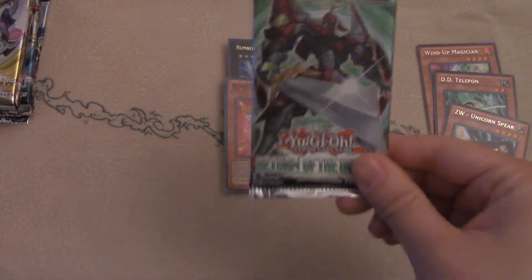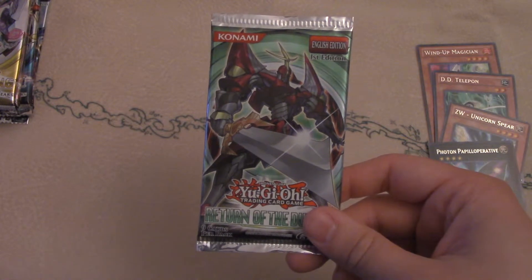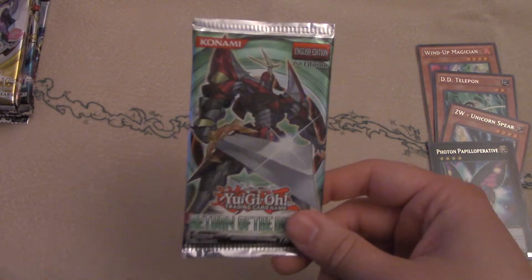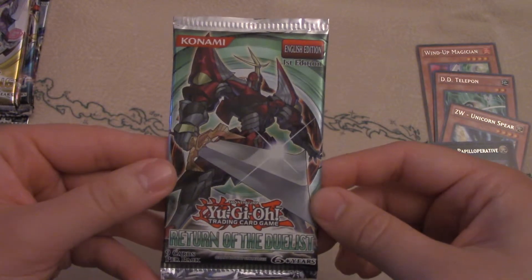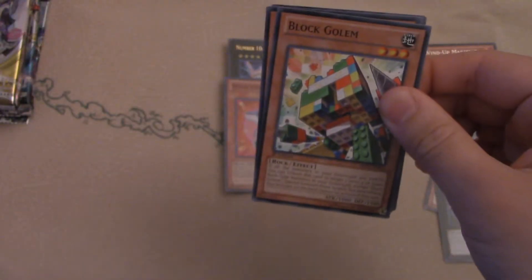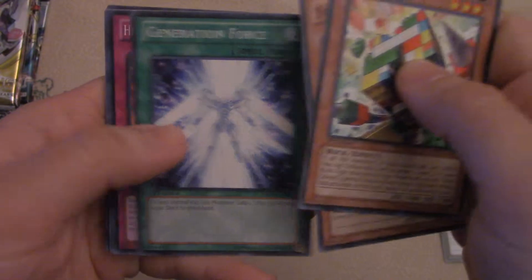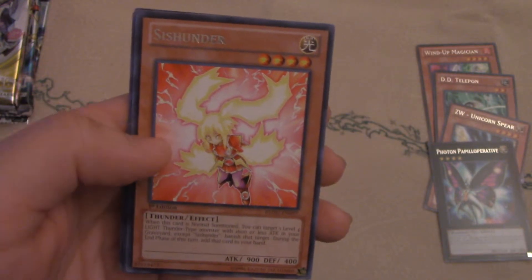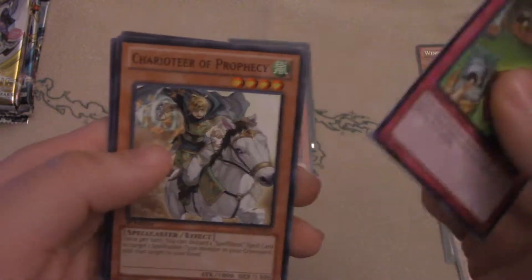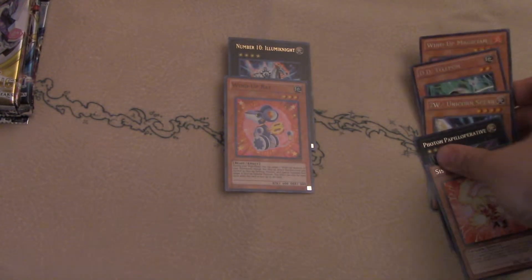Next we got Return of the Duelist. Excalibur is on the front — very good. Prophecy, Geargia, and Madolche were introduced in this set. Madolche and Gem Knights are still very good and still being played; their price hasn't really gone down. We got Block, Lego Golem, Achacha Chanbara — three of a kind, Spartan, and Chronomaly. Nothing too exciting in that pack, but very cool.